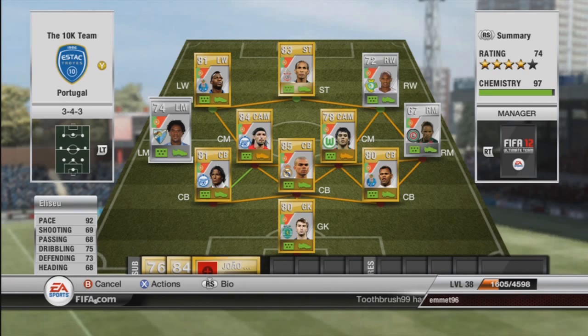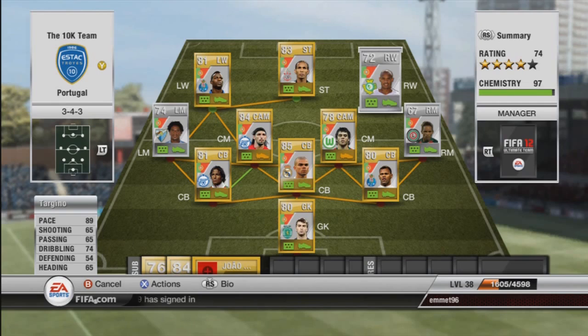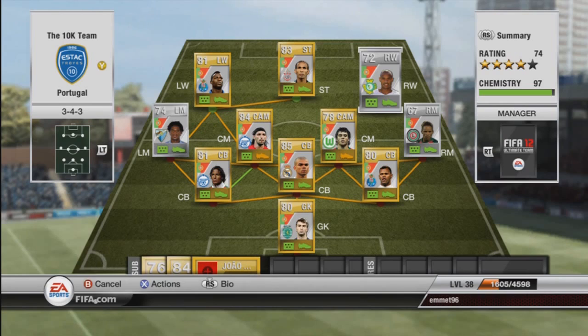On the right we have Targino with 89 pace, 65 shooting and 74 dribbling. He also has three-star skills and only cost me 750 coins. Another pace player — he scored two or three goals, has an alright finesse shot, and is a good player to have for his pace.